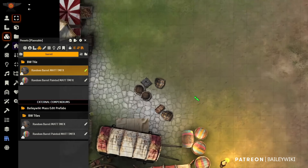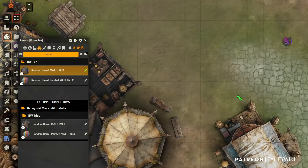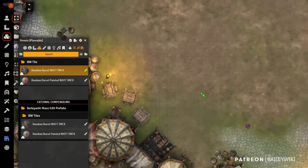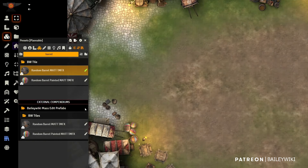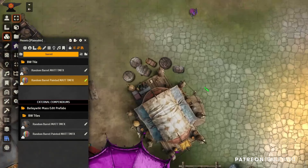Notice it's painting in barrels. We can throw some of these around this merchant tent. It's randomly picking from different kinds of artwork as I place them. I can also do some of these colored barrels — because this is a circus or a carnival.